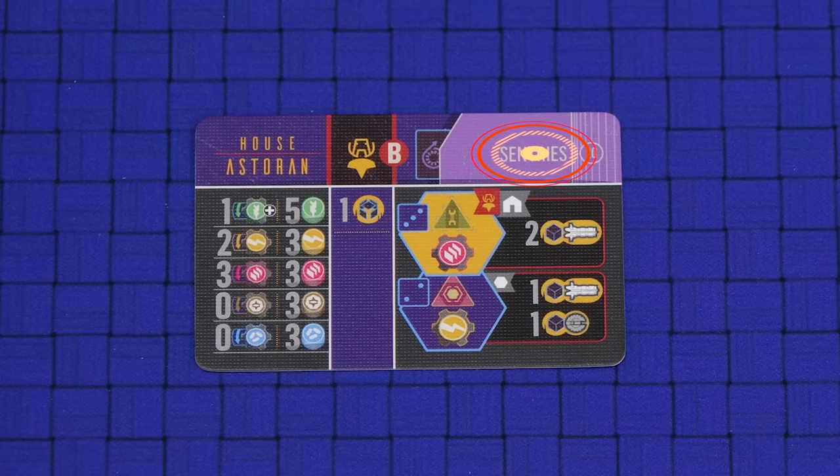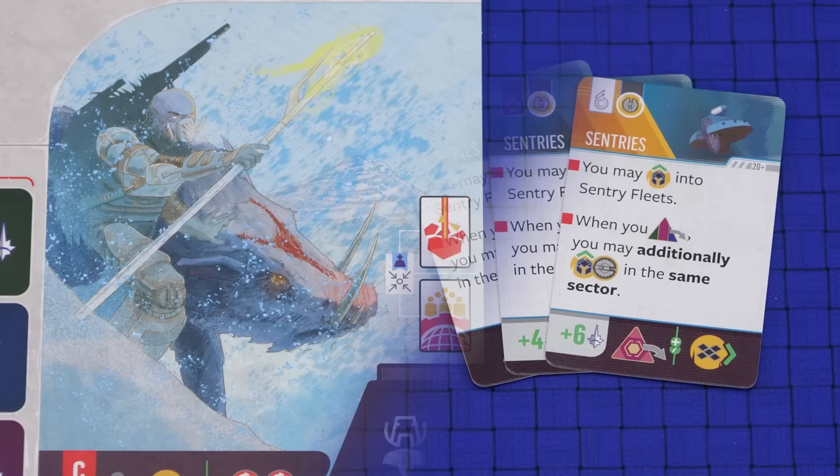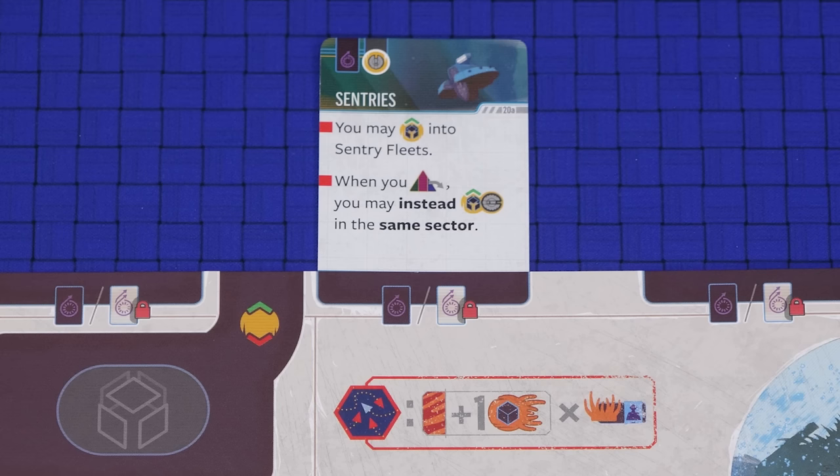The top of the card indicates your starting technology. For example, the House Astoran origin card B indicates centuries. Find the three technology cards of this type: two of them are basic technologies and one of them is an improved technology. Place the improved technology next to your mat — you are the only player in the game who can develop that technology. Take the basic technology marked with the +4 influence and tuck it under any of the slots at the top of your house mat. Normally during the game you would gain the 4 influence and the bonus printed at the bottom of the card that you have just covered over, but that does not apply to setup.